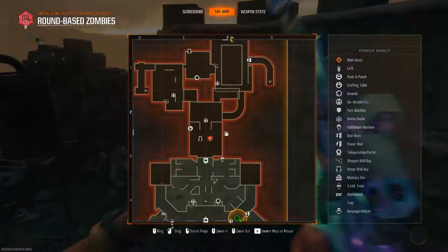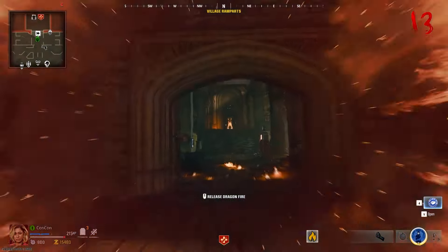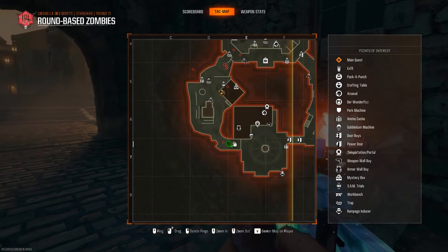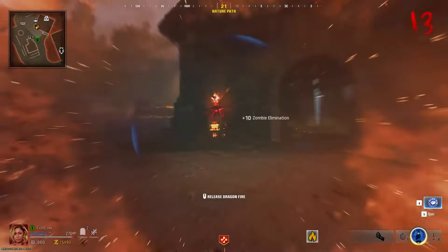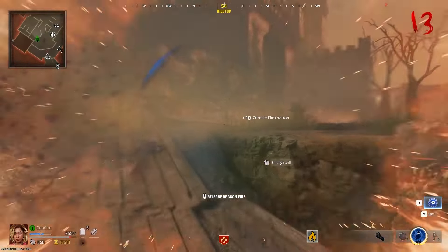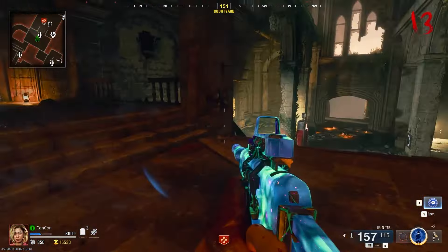The first fire location is next to the cannon — just go up to the brazier and interact with it. This will set you on fire and damage you over time, but damaging enemies will heal you. The second one is near spawn at the beginning of the map; interact with that brazier. Enemies with purple eyes will appear along the way — attacking them instantly kills them and heals you up to maximum.